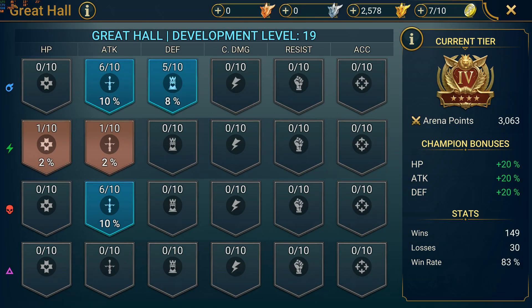Now for the Great Hall bonuses. I am in arena gold tier 4, which means my basic stats are boosted by 20%, and I've increased the magic and force attack percent bonus to 6, which gives me an extra 10% for each.